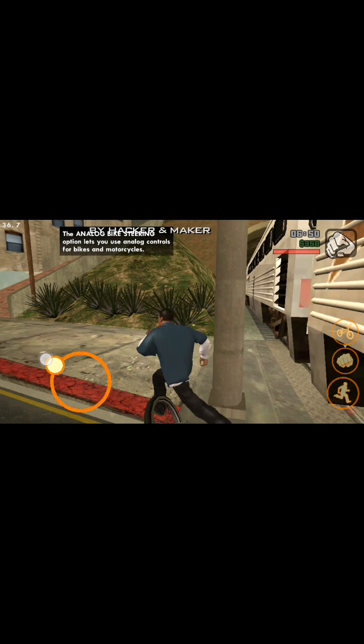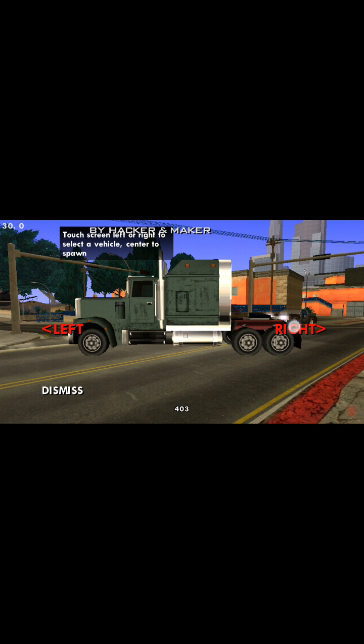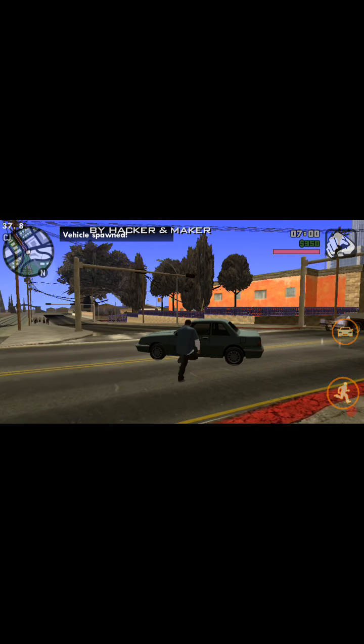You also get many cheats — just do it like this to open the cheat menu. Here you can see many cheats available, like car spawn. You also get many new cars and many other features.